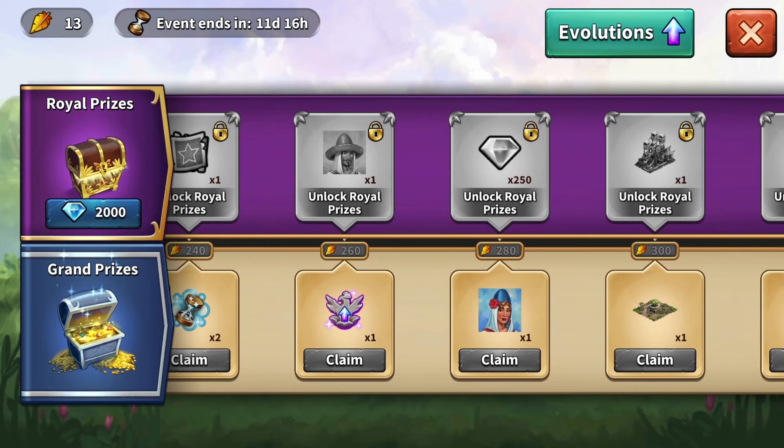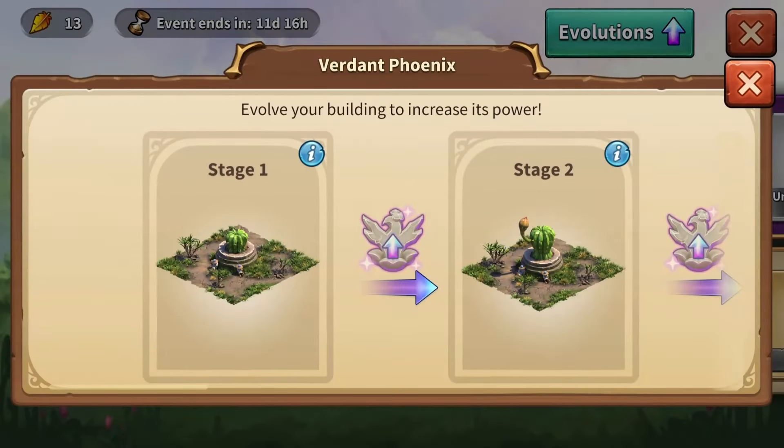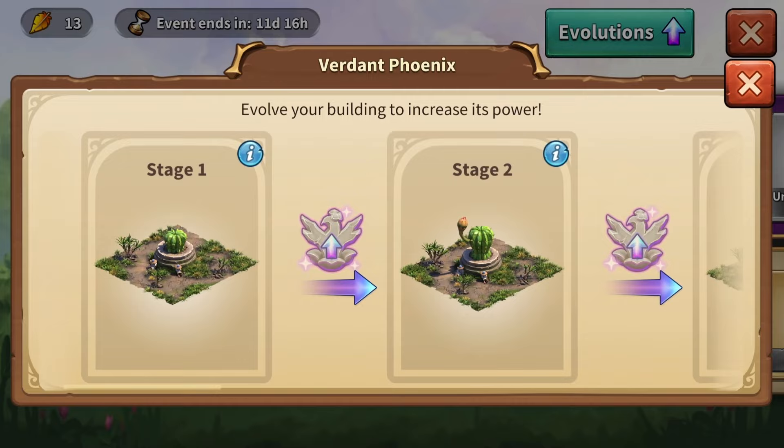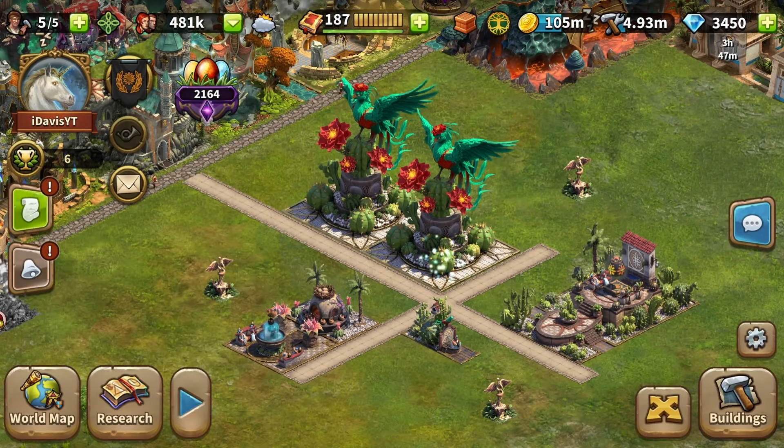However, there is a second Phoenix available at the 300 payback resources in the reward lane. If you can reach the base of the second Phoenix, you will likely also acquire its artifacts in the future, enhancing your Season benefits with two Verdun Phoenixes in your city.